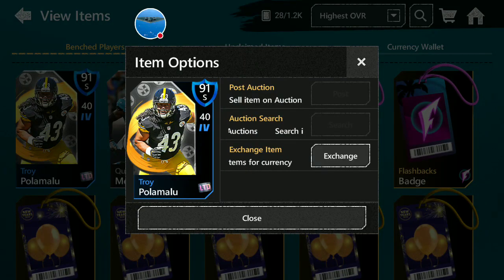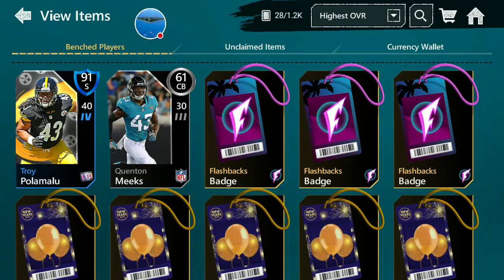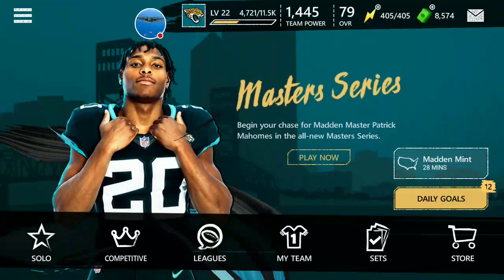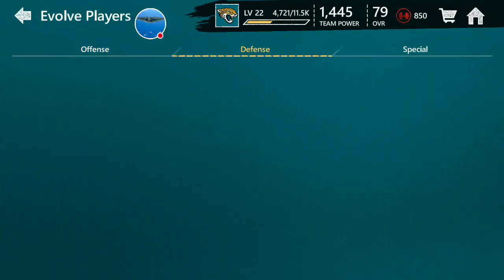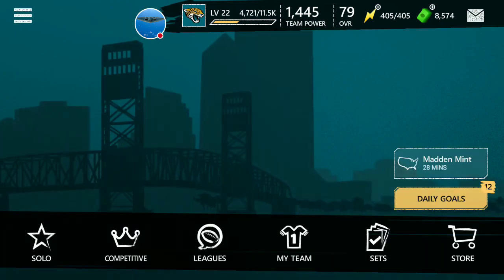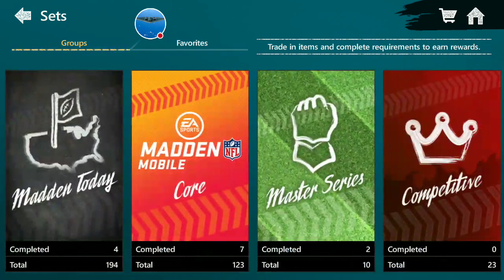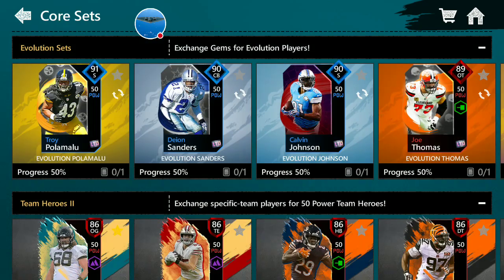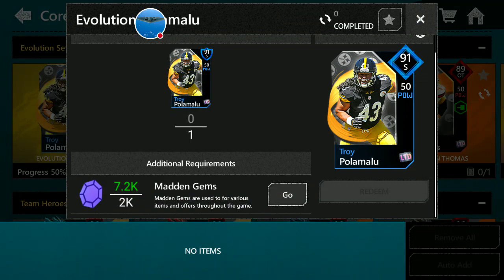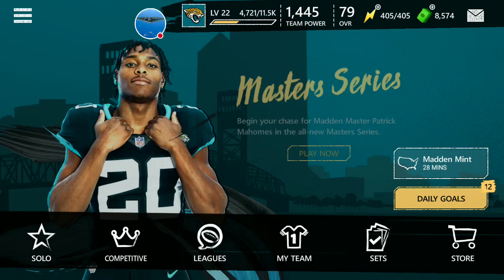Some people got Troy Polamalu in a gift and he's not auctionable — you can't do anything with him. Normally you can't see him in upgrades or evolution. He's not there. And in the core sets, he doesn't go into the set either. He doesn't show up there — no items.